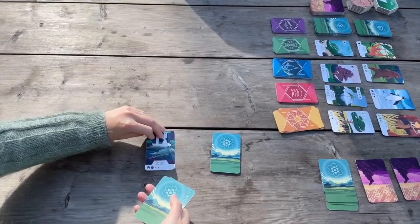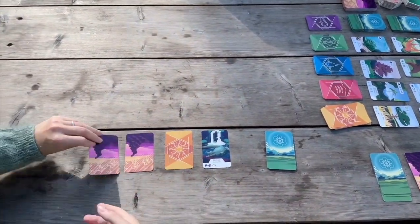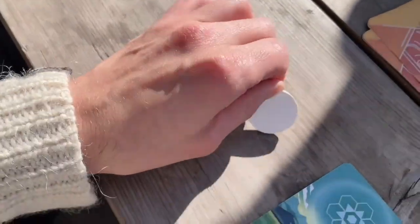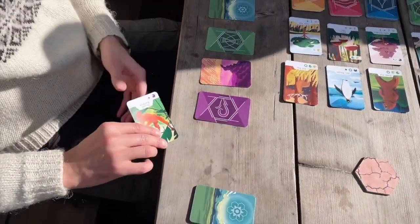But be aware, there are also natural disaster cards. Luckily, we have extra abilities such as changing cards, extra cards, and passing a card to another player.